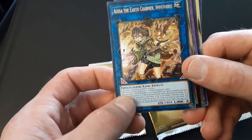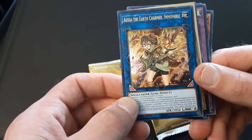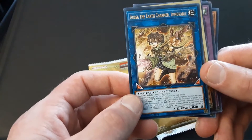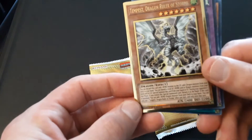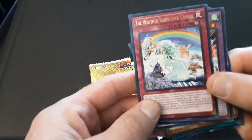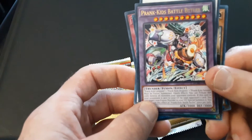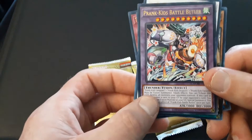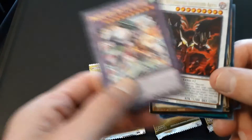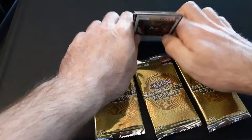Asa, the Earth Charmer Immovable. I think I got this one in the Tin of Ancient Battles already. Tempest Dragon Roar of Storms. The Weather Rainbowed Canvas. Here's a Fusion — Prank Kids Battle Butler, 3000 Attack and 3000 Defense. Looks like you need three monsters to Fusion Summon it. This is a pretty good one — the Synchro Card right there. That's nice.